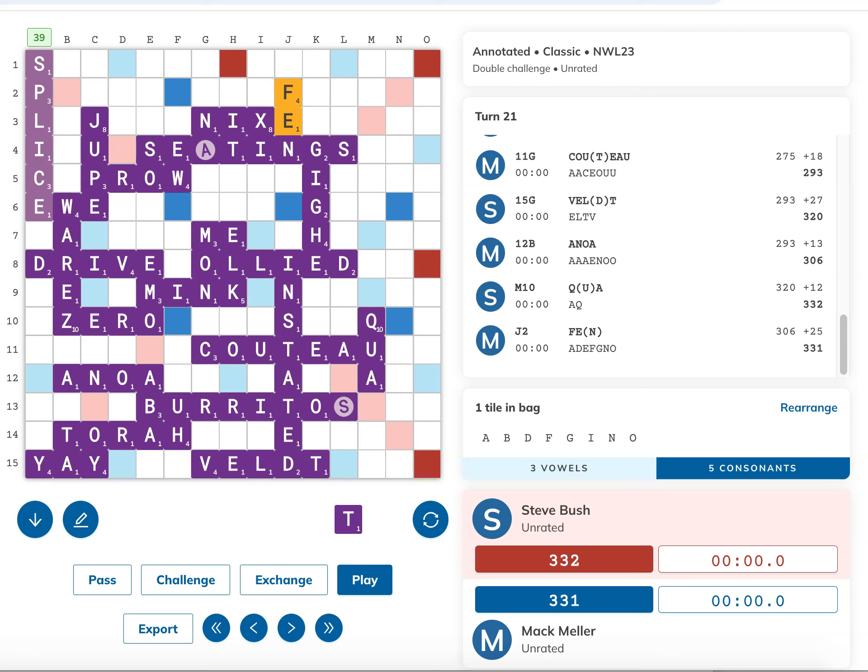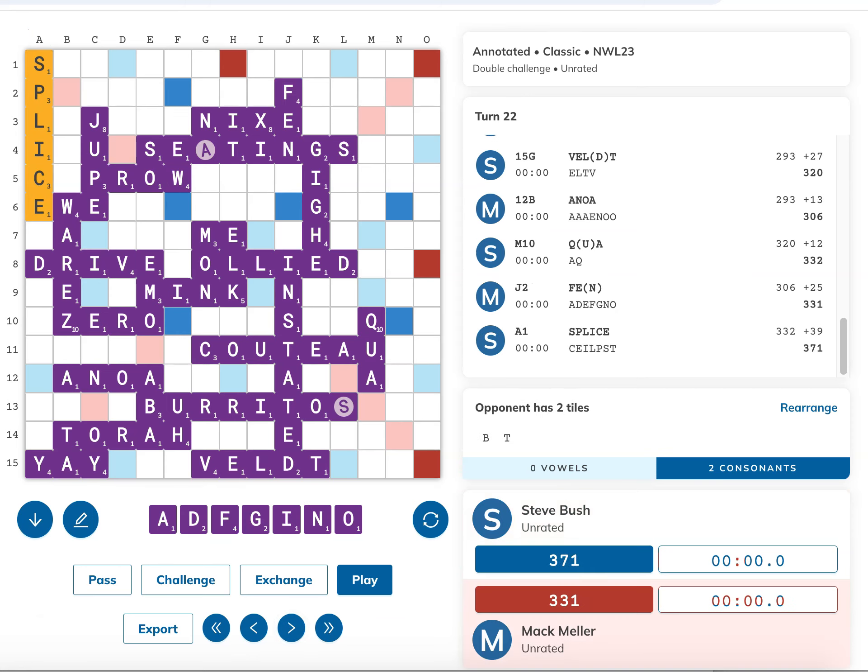However, as we discovered after the game, this play has a pretty crazy pitfall. In the actual game, Steve drew the B out of the bag, so he had a final rack of B and T, while I had a rack of A, D, F, G, I, N, O. In this position, I noticed that Steve does have 2 places to go out with his B and his T. He can play on the 12 row through the A and Qua with Bat, also inserting his B to make Abs. And he can also play the word Bitt, B-I-T-T, down the H column through the word It on the board. With 2 places for Steve to play out on complete opposite sides of the board, I can't block both, and I can't score nearly enough points, so I am lost.